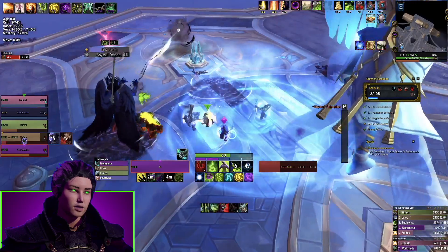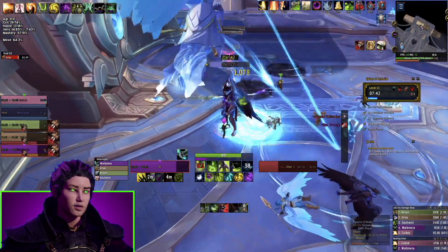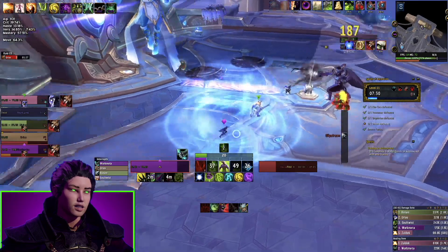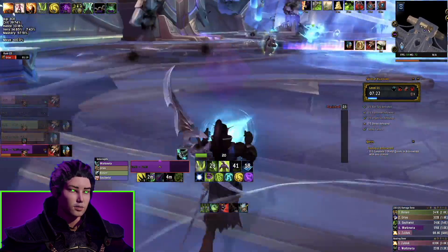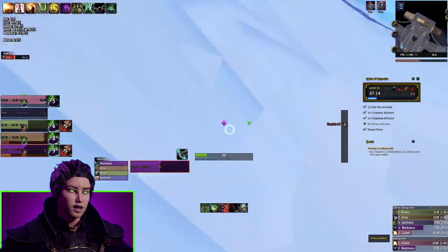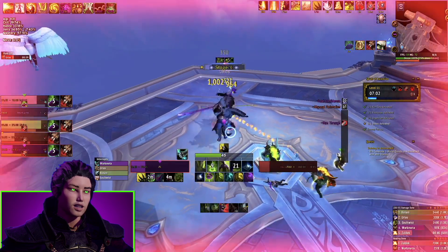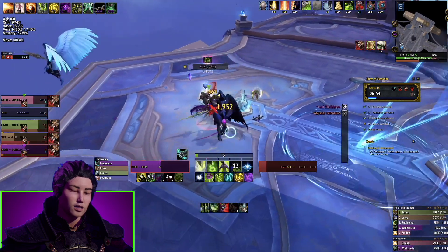The engineering battle res saves the key — we would not have timed this without it. I'd spent the morning getting Alchemy and Engineering to max level specifically for this. The warlock was calling for a wipe and I said I'm not wiping — I'm too bored of this dungeon to do it again with this group. I battle-ressed the hunter, who eventually accepted it. The warrior got hit by the frontal for big damage again; I was in Fel Devastation. But the engineering battle res is what carried this key.